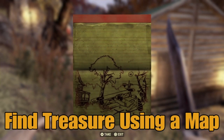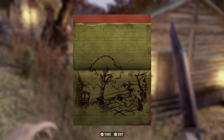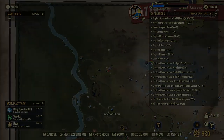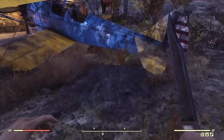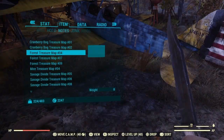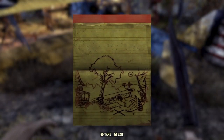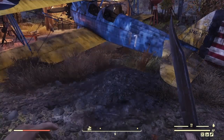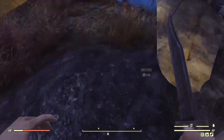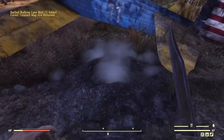Find treasure using a treasure map. Your best bet is just to google the map that you have and travel to the location that it tells you to. You will find a mound. If you do look at the map, you can sort of see the picture on the map — the aeroplane and the tree is the same as where we are now. So you can find it legitimately, but it's a lot easier just to google the location and find it that way.